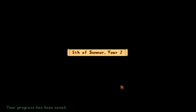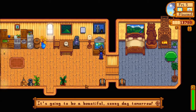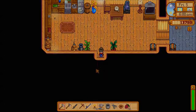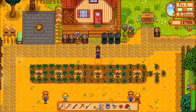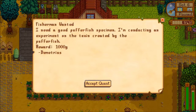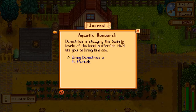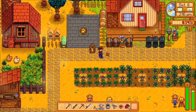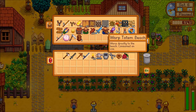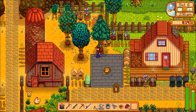We're on the fifth of summer already. Hopefully it's finally sunny so we can get a truffle in the next day or so. Unless something crazy happens, what we're going to do next is bring the truffle and the fiddlehead fern to complete that next part of the bundle. I've never used any of the warp totems before, so I'm really curious to see how they work.